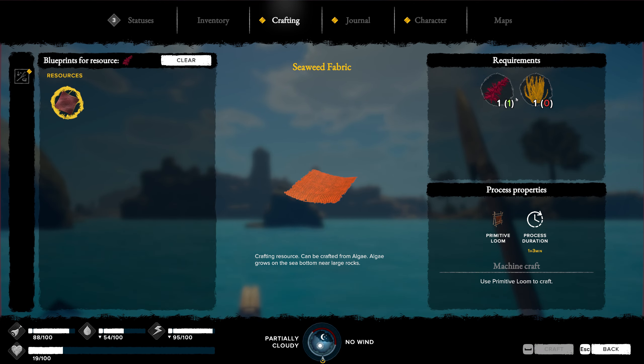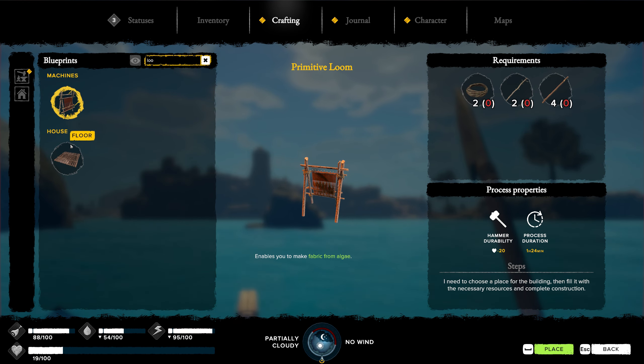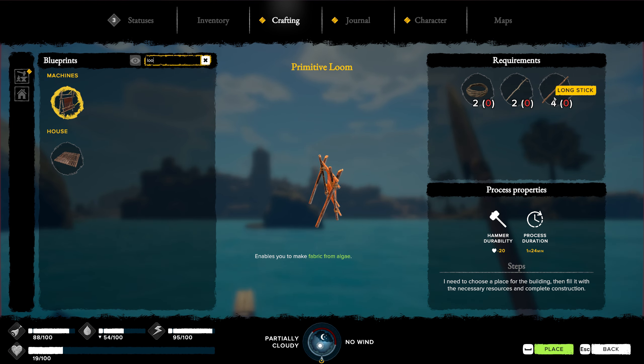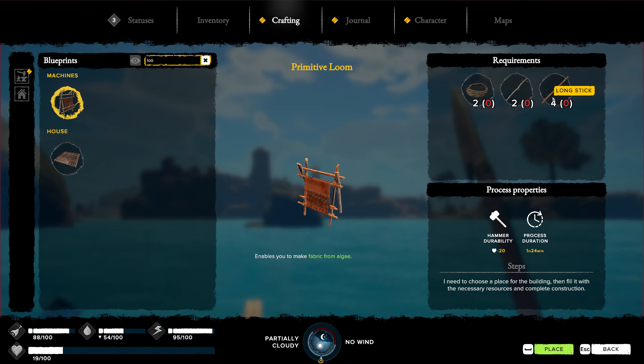Let's see where we're at. Blueprints — oh, we need to combine them. We need a loom! What do we need for the loom? We have all that stuff back at base, so that's not a problem. Totally forgot about that. We'll have to find a place for it — maybe in the bedroom, seeing as how we're kind of shy on space. Let's head back, build this, make up some of the seaweed, and see where we're at.